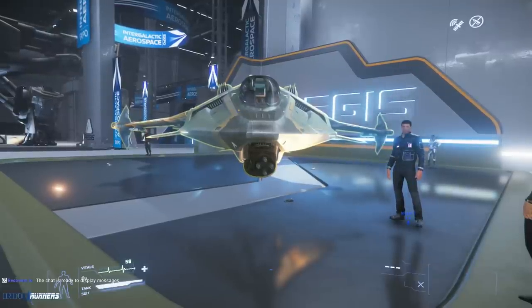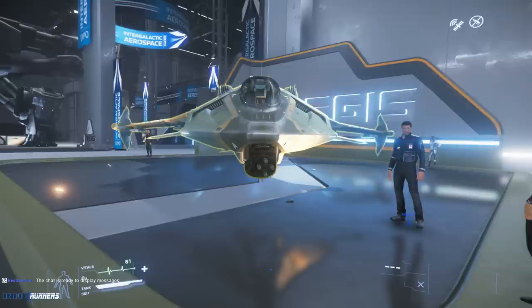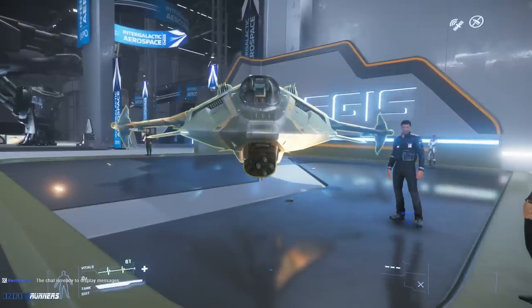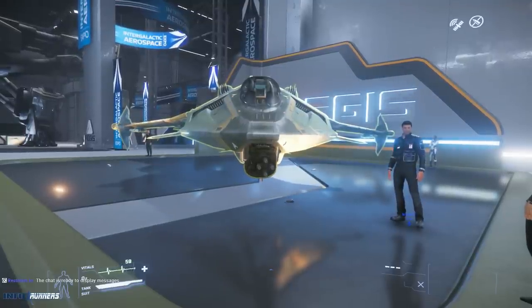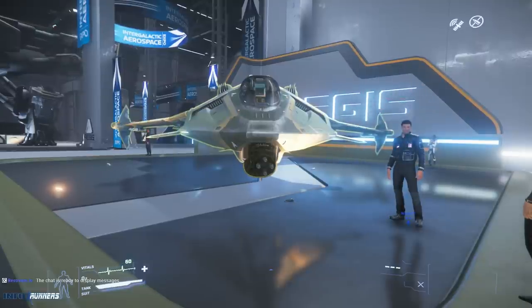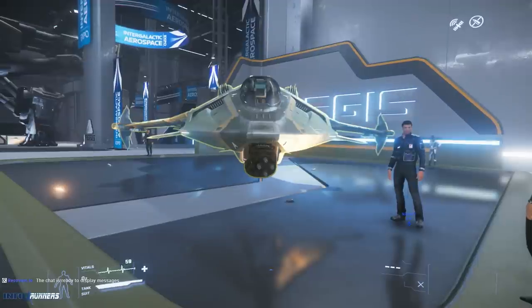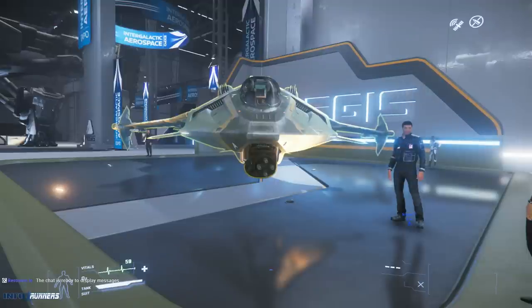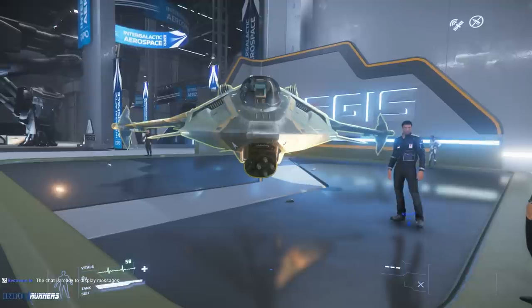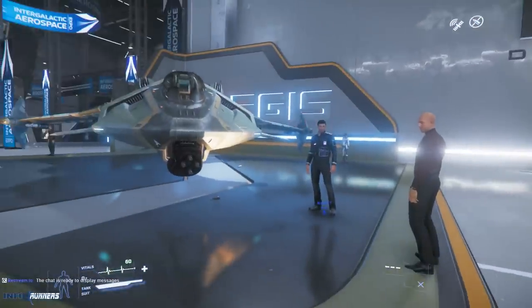They can both equip three size threes — you can take off the turret on the Arrow and put a size three up there. Dyson and I did some free flight testing with it. You could take out the turret with its two size ones and put a single size two on — a gimbal size two — or you could put a size three weapon on it. Would you prefer the gimbal size two to the two singles? It depends on how you fly.